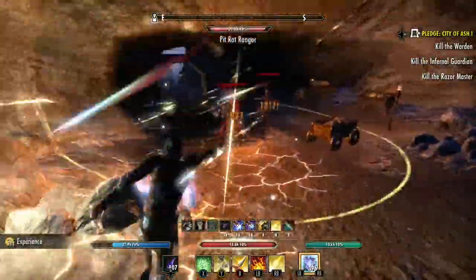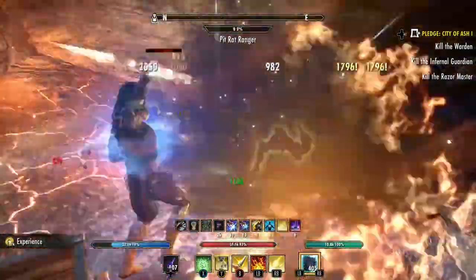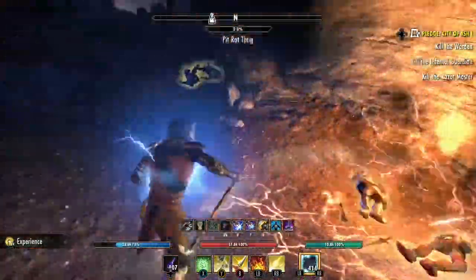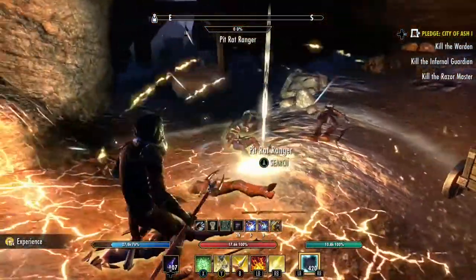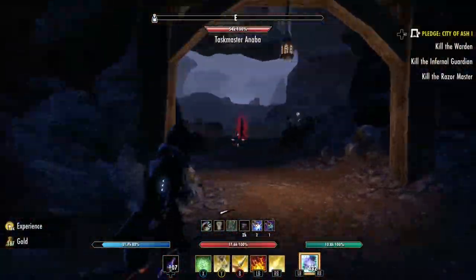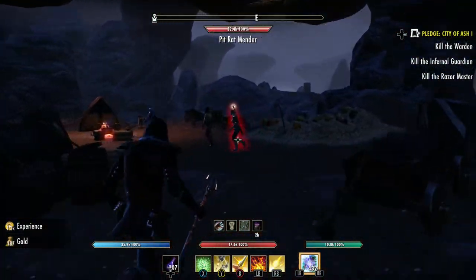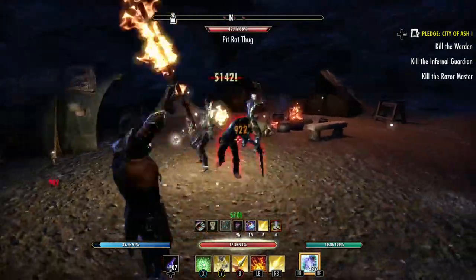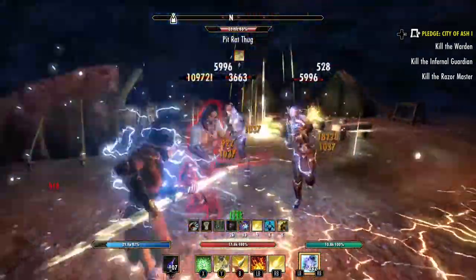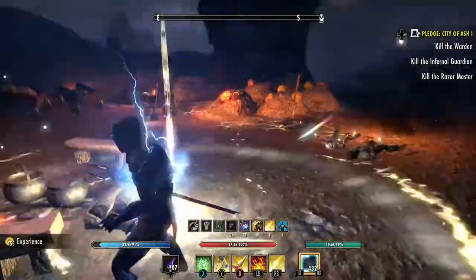All right, next group — a little bit easier because they're all lined up. And that's all of them. Now I can already see the next group there, so let's get them. There is a Minder in the pack, so he's a little bit tougher — actually he's got a lot more power. There we go, got them all at once.